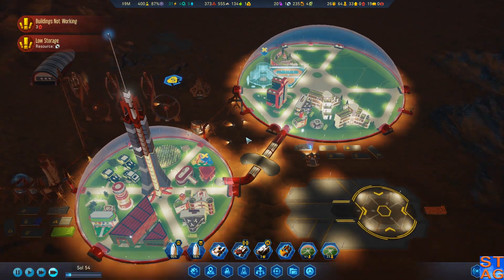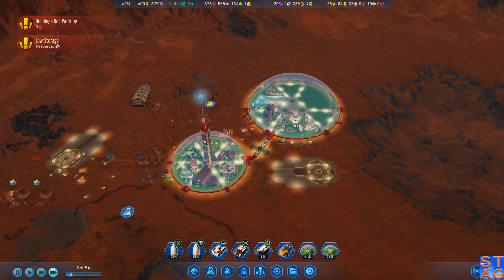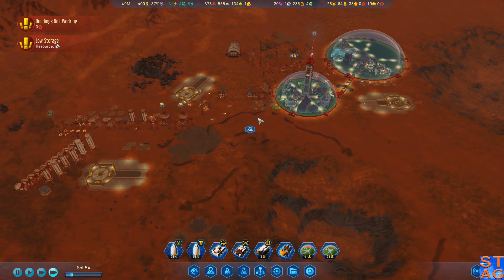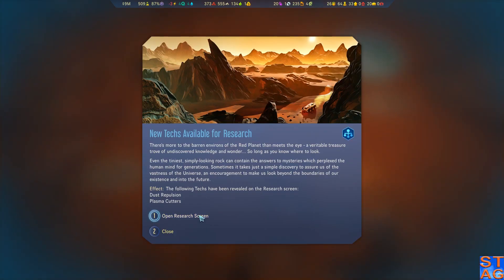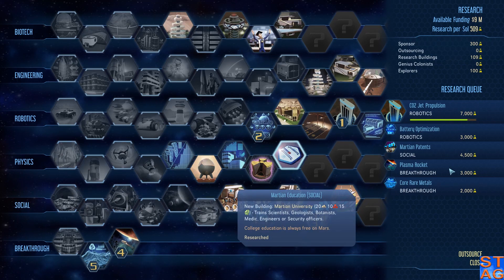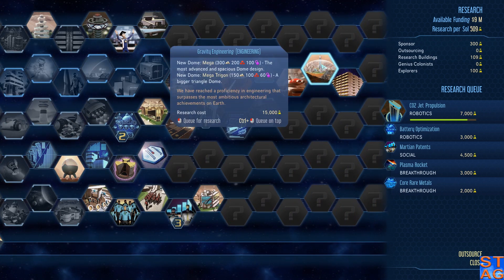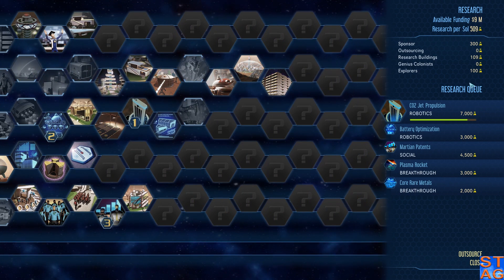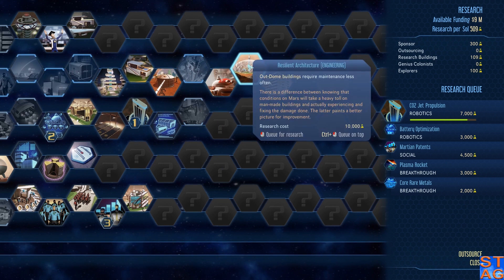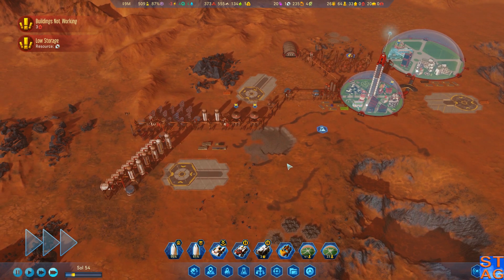Next episode, definitely want to get Martian University going, get the CO2 jet propulsion going to keep things moving around the colony. Maybe we'll start heading for the mystery - I'd like to get the colony a little more self-sufficient first. We only have about 70 people here. Dust repulsion and plasma cutters are very helpful. We already got gravity engineering unlocked - hell yeah! We can now work toward the Megadome in a future video.